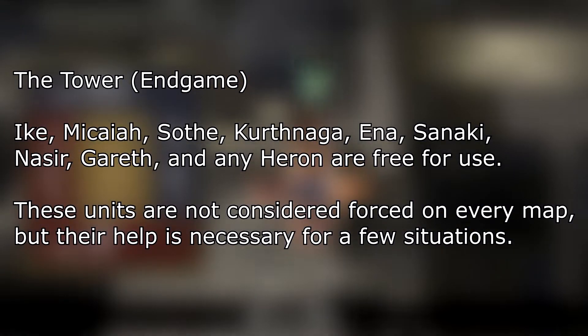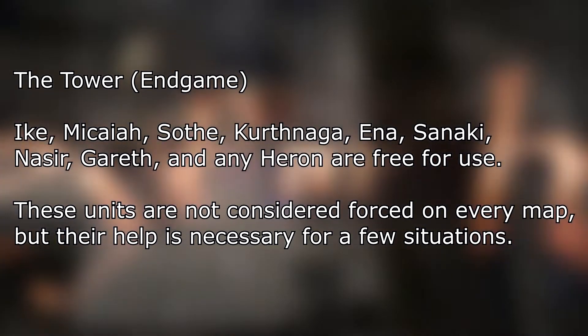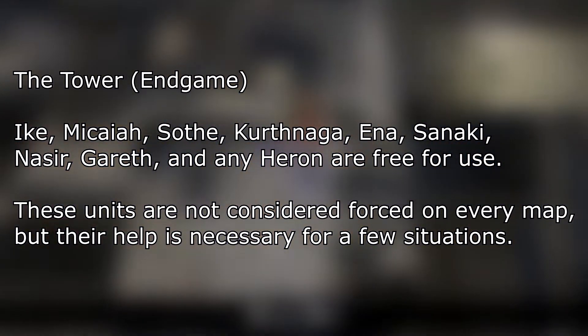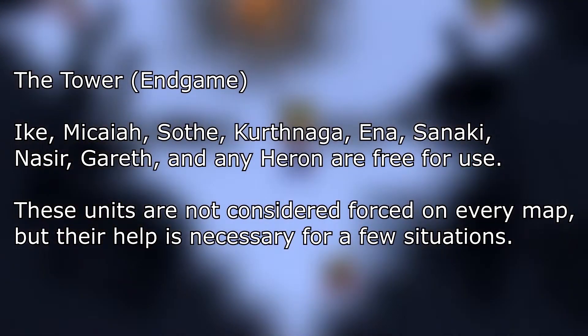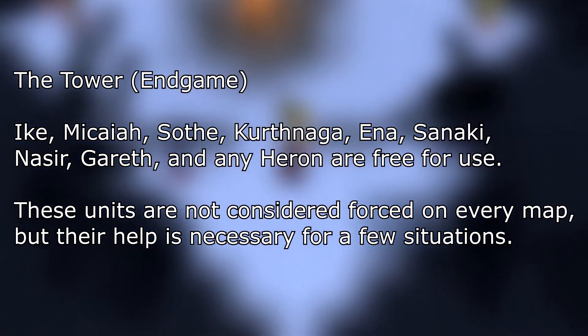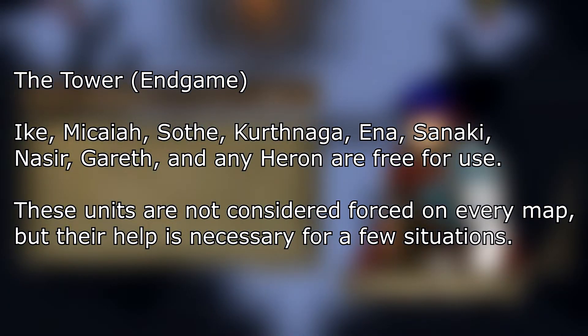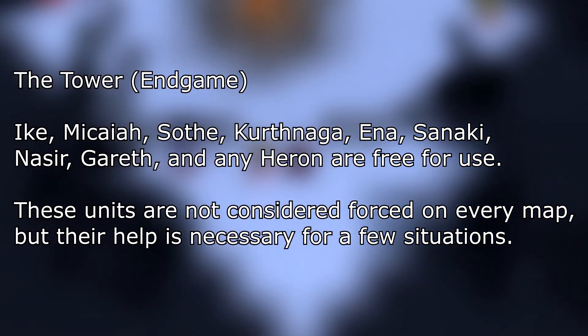And then about the tower — the tower is the last thing. For the individual maps within the tower, the only forced units generally are Ike and Micaiah. But in the battle preps before entering the tower, the forced unit list is Ike, Micaiah, Soth, Sanaki, Kurthnaga, Enna, and one of the Herons. The ruling on this is I don't have to use any of the tower forced units if I don't want to, but they are free for use within the tower. And then once Nassir and Gareth show up, they are also free for use as I see fit. I'm not going to bring them in for every map, but some of them are actually necessary for certain ones, especially the last map.